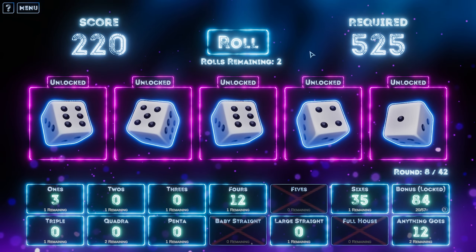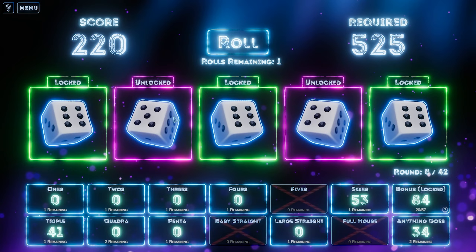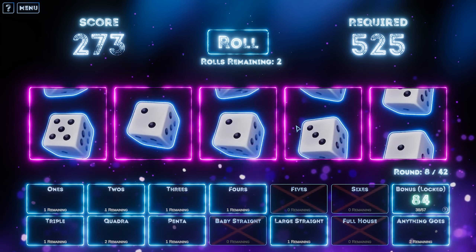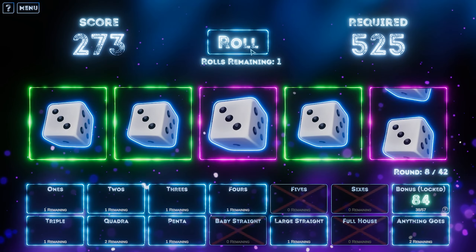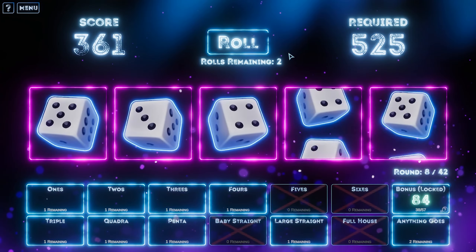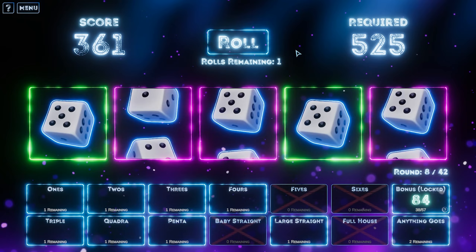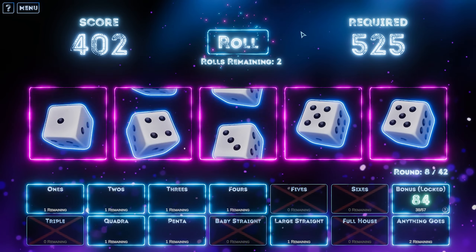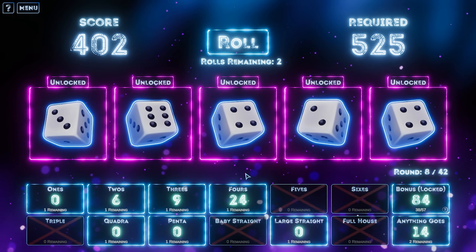220. I like the sixes here — there's another six. That would have been a way better full house. Let's hope for another six. I don't want to play triple six — I'll play three sixes in the sixes. I like these threes — that's another good full house to be fair. This could be good. I'm going to play that as a quadra — we can play two quadras, so let's play that. Five, five — I could risk it here and go for a triple or a quadra or a penta with fives. There's at least a triple. We'll play that as a triple.